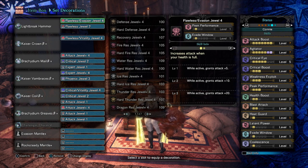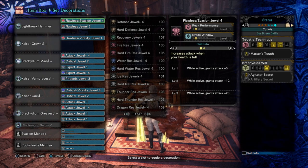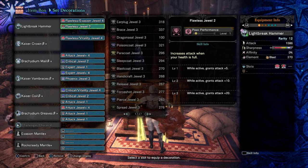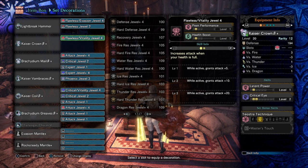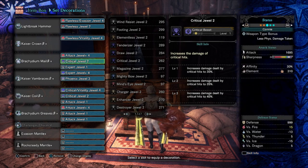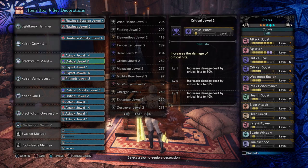Hammer is a lot more simple than Greatsword — there are only a few metasets. Really there's only one, and that is using the Lightbreak Hammer. The extra slots, the sharpness, and just everything about it causes it to edge out very slightly over Safi. It's three piece Kaiser, two piece Brickidium for Master's Touch and for Agitator's Secret. A whole bunch of DPS skills as you can see on there. Affinity at 30% with Agitator 7 gets you to 50, and then Weakness Exploit gets you to 100.